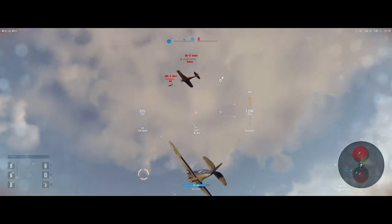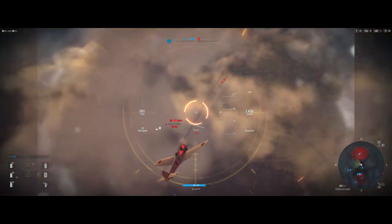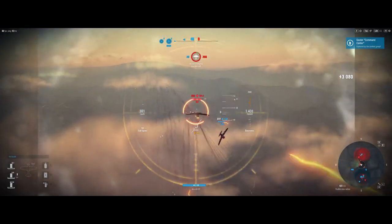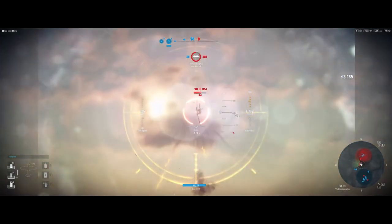I'm going to bleed off speed — I don't want to get in front of him. So I bleed off speed, come over, and kill him. Now I'm on the tail of this guy and he's not going to get away from me.